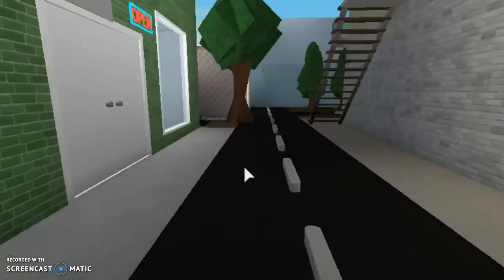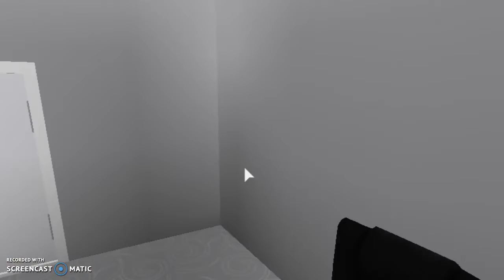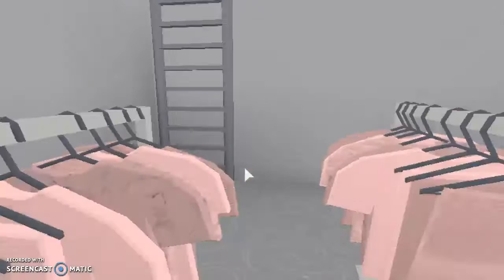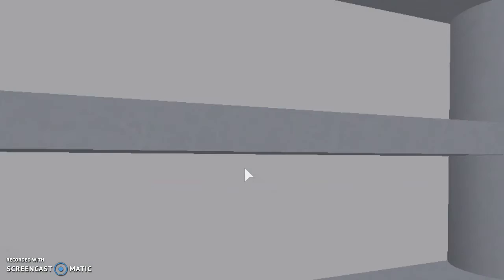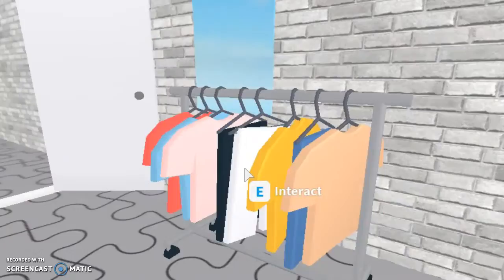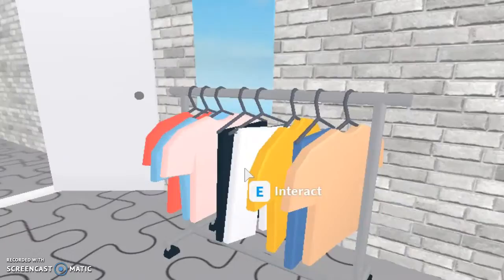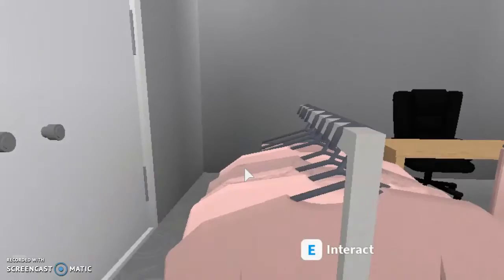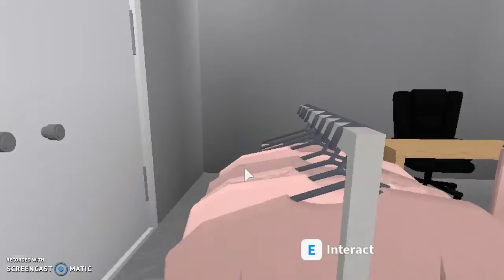It has a clothing store. I meant to put a cash register there — I have to put a sign that says pay right there, I forgot. But you can just search through these clothes. I got the clothes, though I might not do all the clothes because I was too lazy. Here are the dressing rooms — this is supposed to be a mirror. You can have the clothes and look at how the clothes that you want to try on look in the mirror. I still have to add a roof, so please don't mind that.